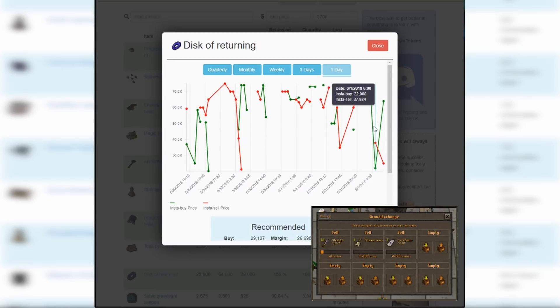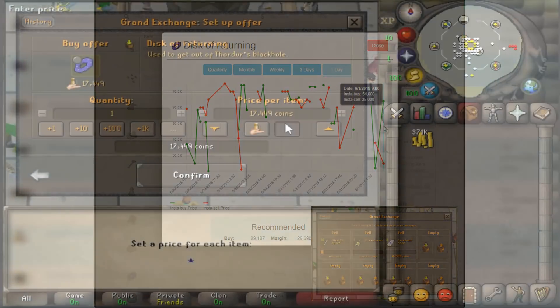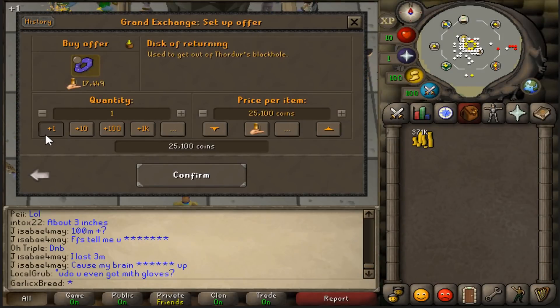Now we have 370k to spread around 5 GE slots. The first item I found for today is Discs of Returning. It looks like I could buy them for 25k each, with the plan to sell them for around 60 to 70k.